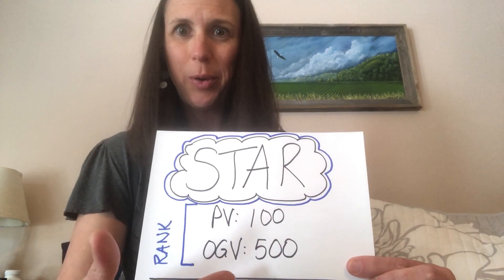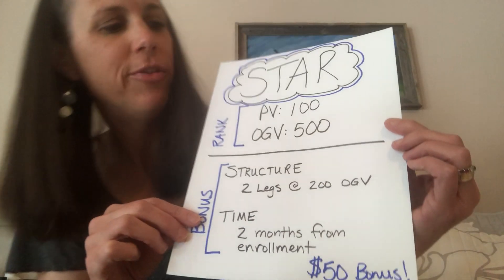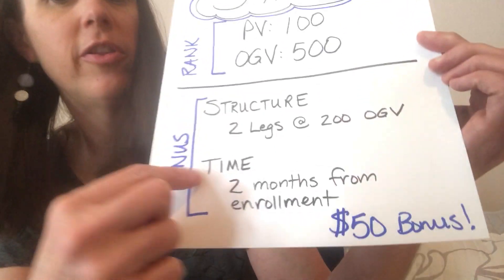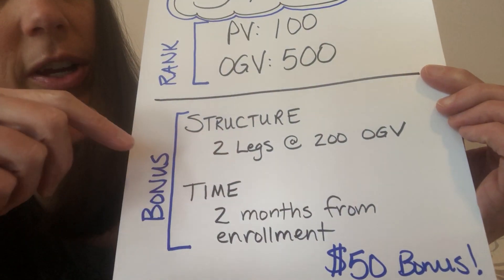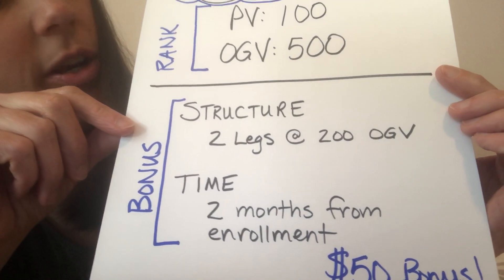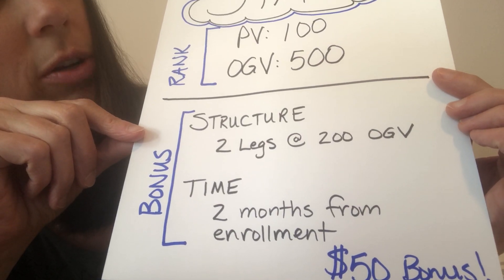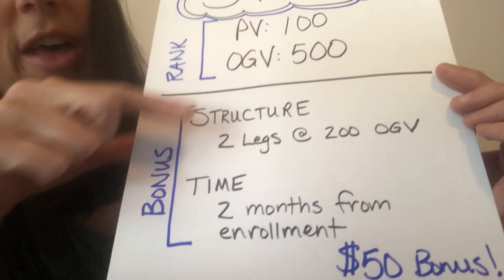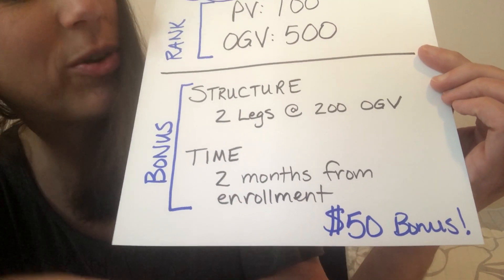That's just to get the rank, but to get the bonus there's some structure involved. You need two different legs that each have 200 OGV. So 200 plus 200 is 400, plus your own volume — that is going to get you a $50 bonus, which is really amazing.